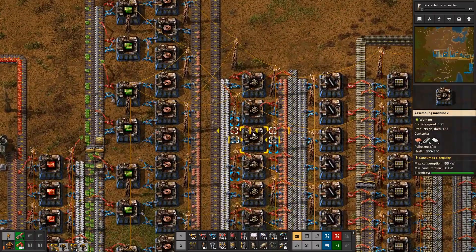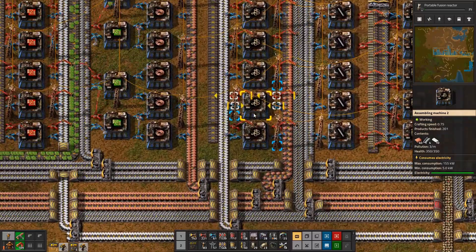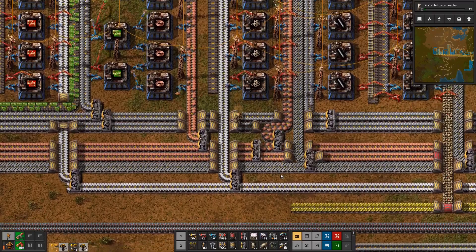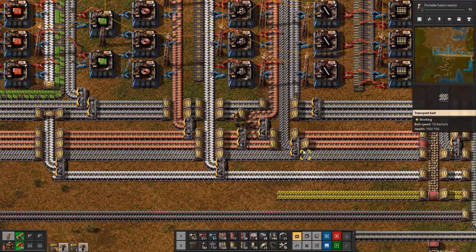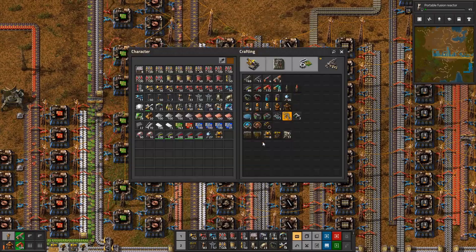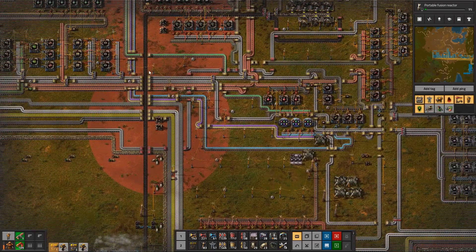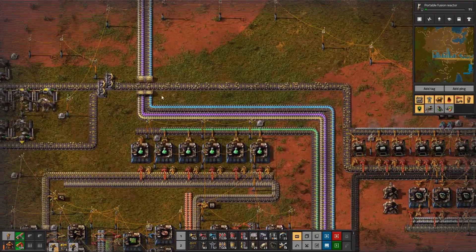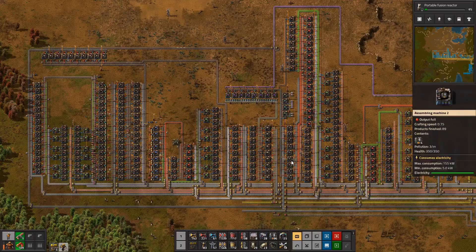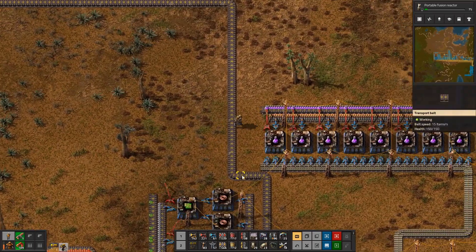I kind of want more of these guys going, just making more. It's already flowing about as fast as it can go here though. It's coming in at maximum half a belt speed. That's pretty much as much as it's going to be getting. I need 50 low density structures — that would really kind of slow down the equation of more of these. It's doing pretty good, not quite backed up yet.